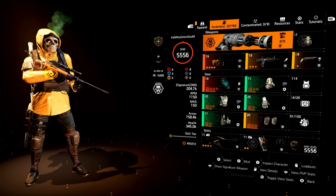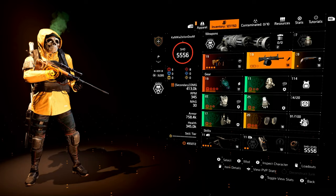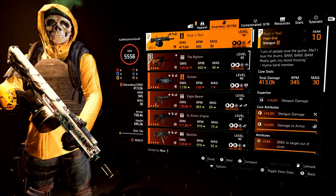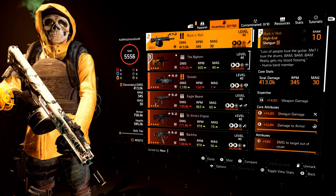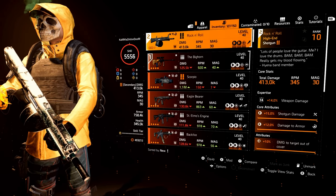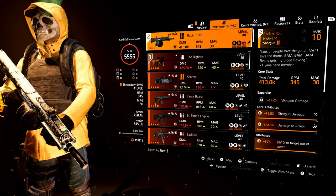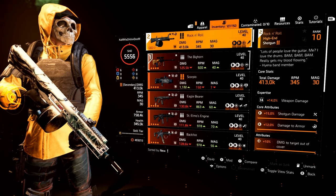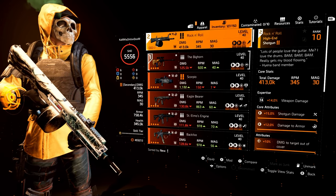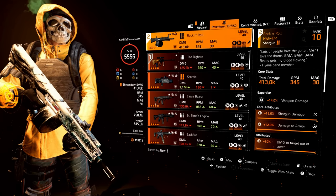You can use whatever specialization you want — I just gave you some reasons on why I am using this one. As far as my secondary, it does matter for this build, and that is the Rock and Roll. You can use the Rock and Roll shotgun, the ACS-12, or the Lefty — all of those will work just fine. You're using a high RPM shotgun to get as many stacks as you can in the shortest amount of time. Shoot, get to max stacks, switch over to your Bighorn, and have a nice day. Your secondary does matter for this build.